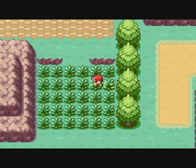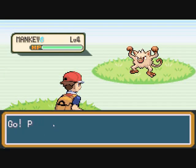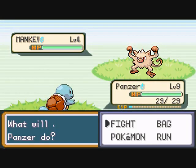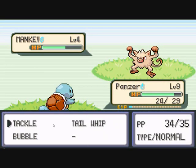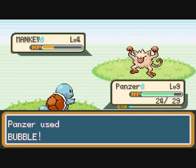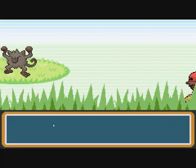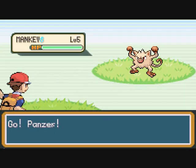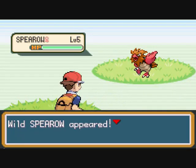On Route 22 the new Pokémon you'll find include Mankey, with a 45% chance of appearing — I highly recommend catching one if you chose Charmander, otherwise the first gym will be really tough. The second Pokémon you're more likely to find is another type of Rattata, also at 45%. But the third Pokémon is what I really want — a Spearow, with only a 10% chance of appearing, so I'll cut until we find one.